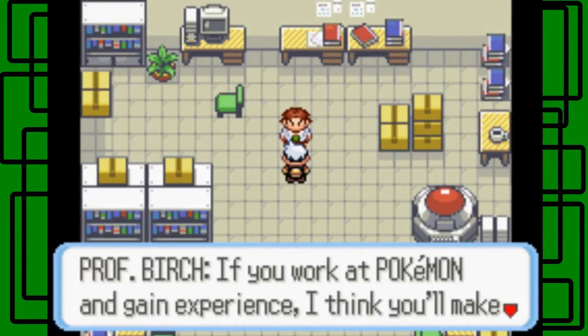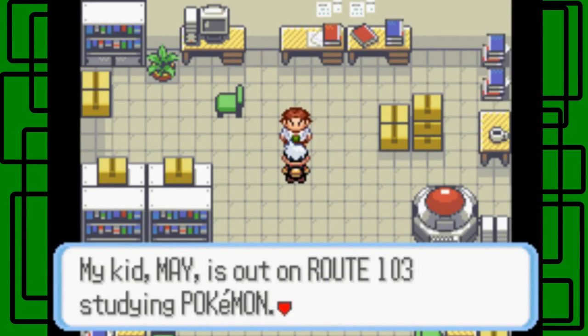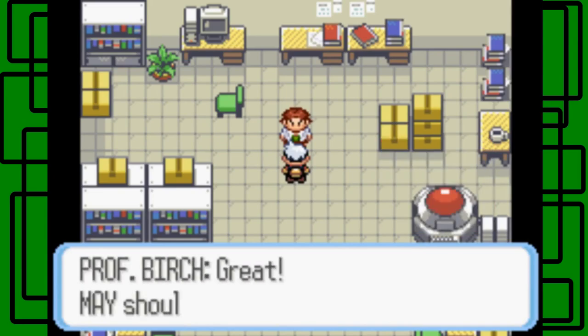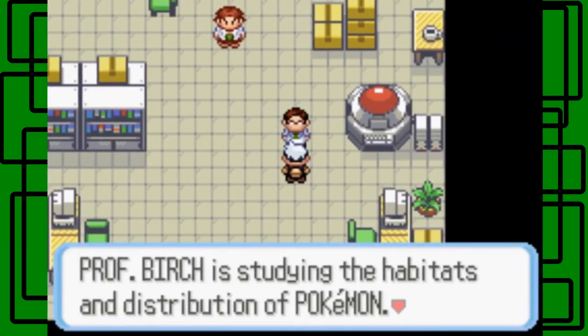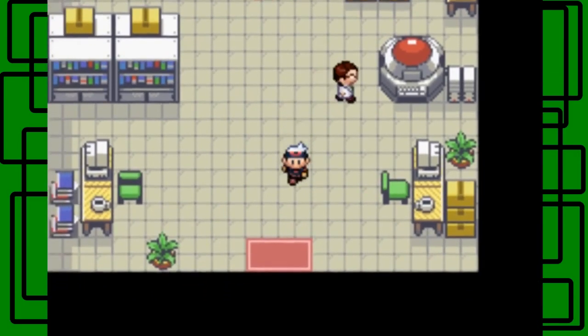"If you work with Pokemon and gain experience, I think you'll make a darn good trainer. My kid May is out on Route 103 studying Pokemon — it might not be a bad idea for you to go see May. Get May to teach you what it means to be a trainer." And then here's his aide: "In studying the habitats and distribution of Pokemon, the professor enjoys May's help too." There's a lot of love there — that's sweet!